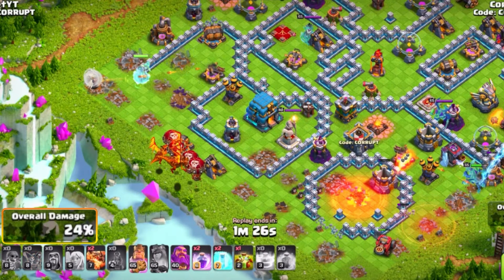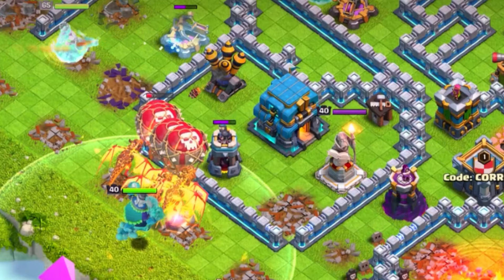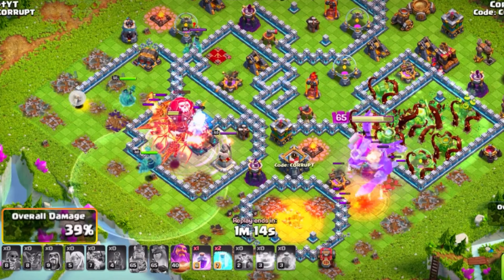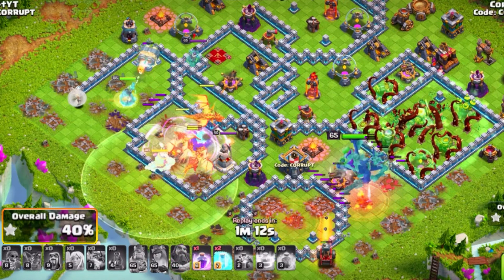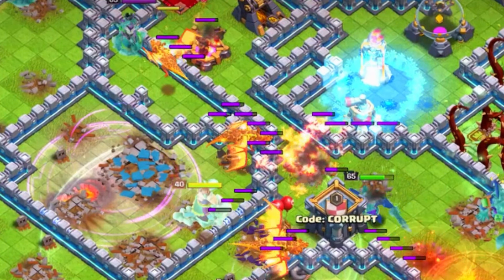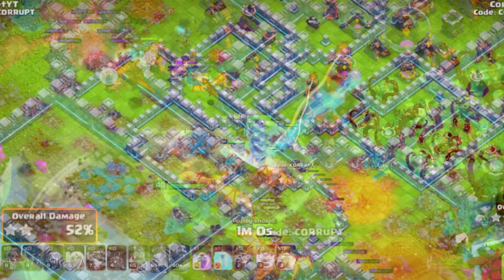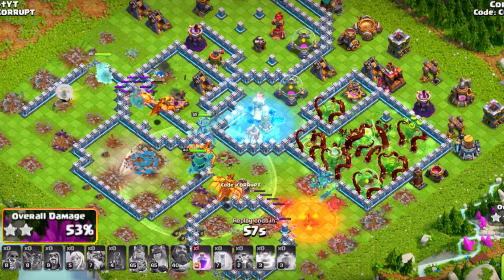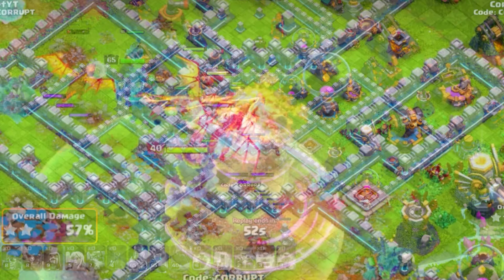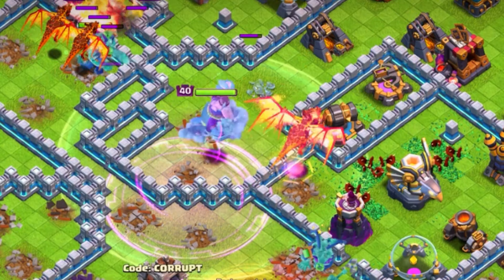With your funnel secured, you're going to be able to send in your Balloons and Super Dragons into the base, followed by the Grand Warden. I would recommend locking down the back end — being the Eagle Artillery — with the Overgrowth spell as you go in. A Rage and a Grand Warden ability once that Town Hall falls as you continue to push your way in. Use your Freeze spells over defenses such as Air Sweepers, as they can be annoying, or even Air Defenses if there are any left. Try to save your Rage spells for going into the core with the Super Dragons so they can get some really nice value and push through the base.